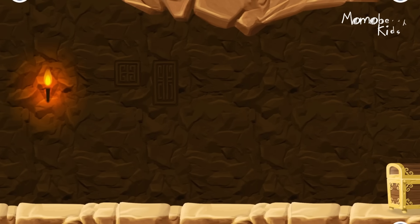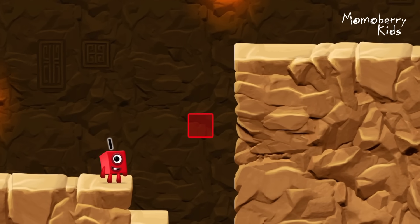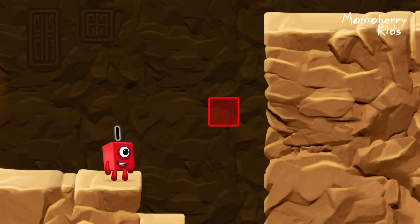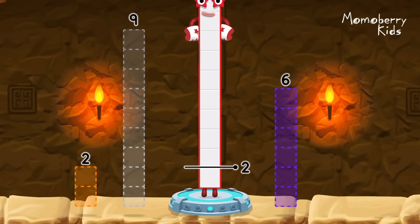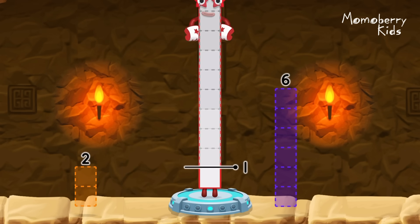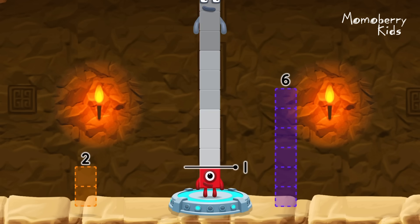Well done! You found the treasure! Take number blocks away to leave one. Nine — you solved it! Minus nine equals one.